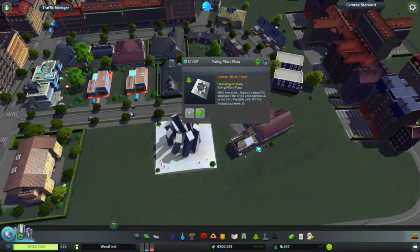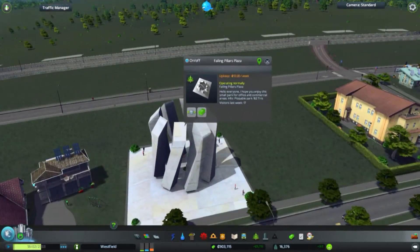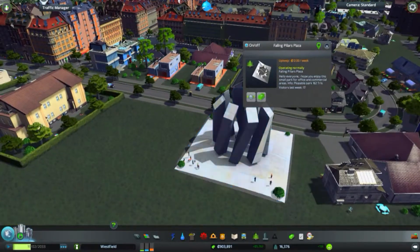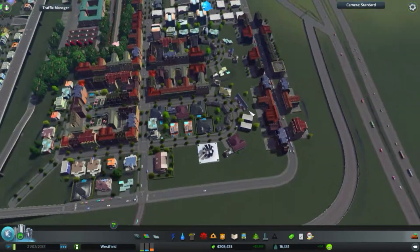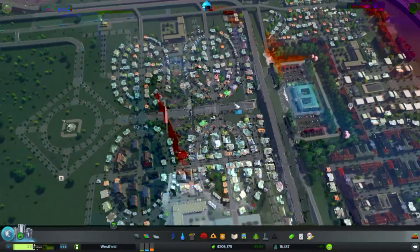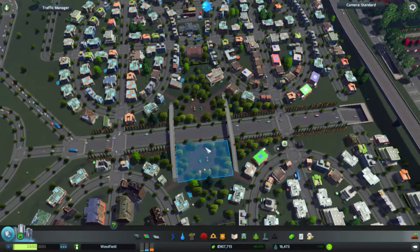I plopped down this Falling Pillars Plaza, which I downloaded from the workshop. It looks really, really cool — not overpowered at all. The stats are similar to other parks. Wow, that is pretty cool.